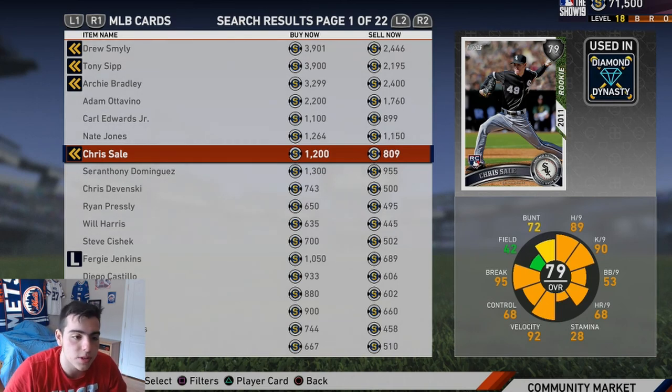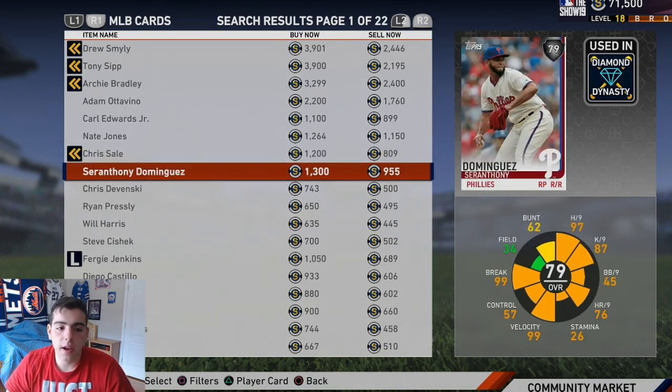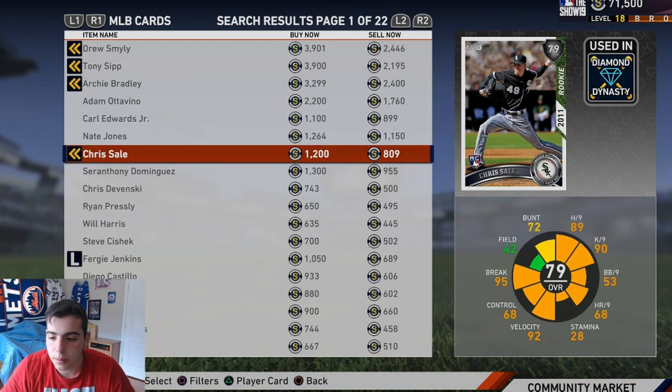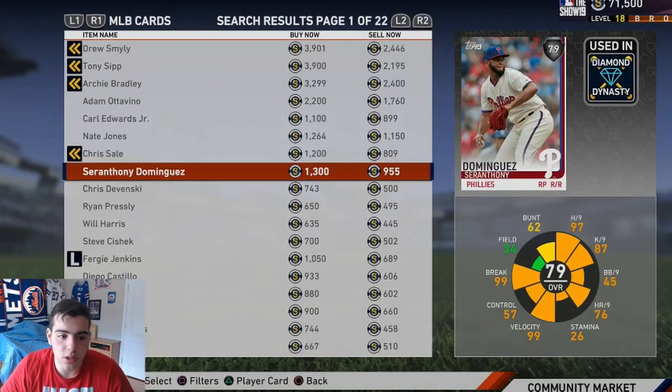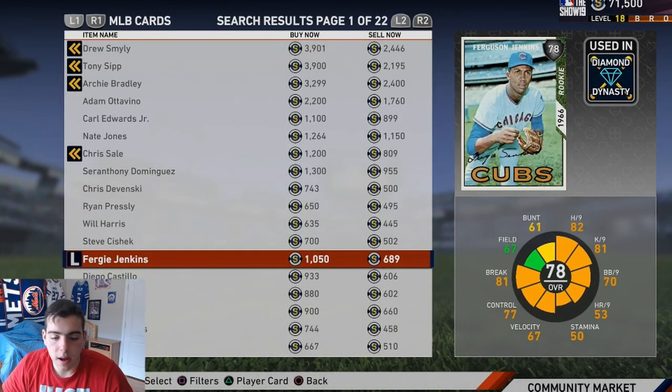I use him in my bullpen — my bullpen's stacked, I have Chapman and everyone. Pick up this card. He's literally a starting pitcher in the bullpen. He is so dirty. He has the same pitches — four-seam, changeup. It's the nastiest combo: changeup, slider, four-seam. I promise you, pick up this card. He will throw dots. He is the GOAT.